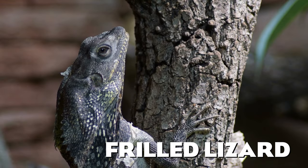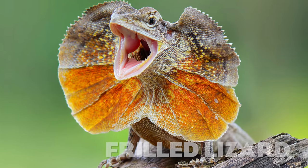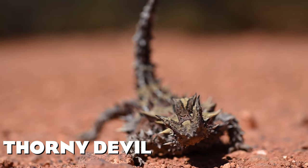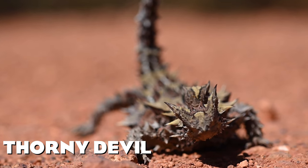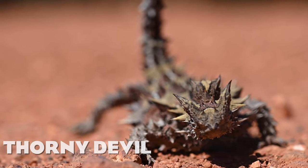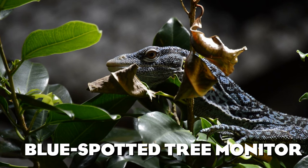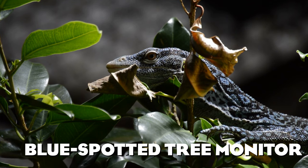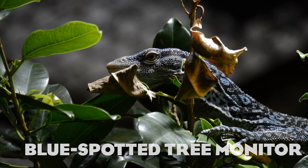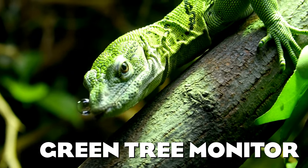Moving on from geckos, here we have the frilled lizard from Australia — its name comes from the large frill around its neck. The thorny devil is another lizard native to Australia with distinctive spikes covering the entire upper side of its body. We already have two different monitors in the game, but I decided to add two more to my list: the amazing blue-spotted tree monitor because I love its color, and the green tree monitor, the lizard specialized in climbing trees.